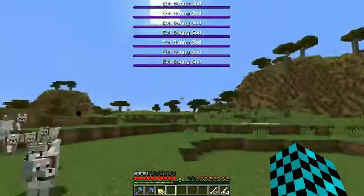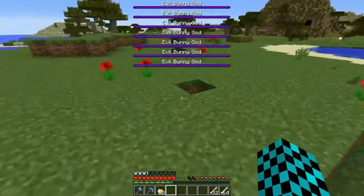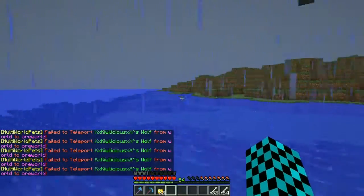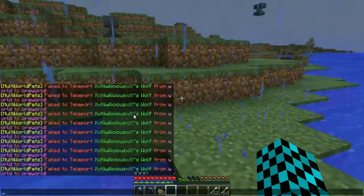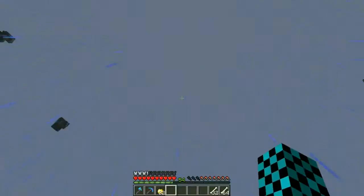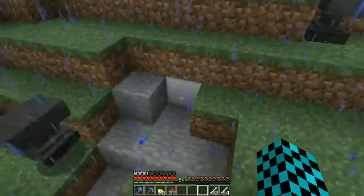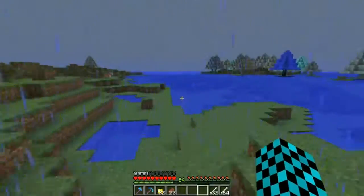Another thing I'm going to show is the secret mining world. I'm not going to show where it is, but I am going to show you what it does and what it looks like. I'm going to hop onto the secret mining world — be right back. There's also the anvil mining plugin I added. So yeah, this is the mining world. It looks a bit cool at first — there's iron blocks and there's ore trees over there, so let's go check those out.